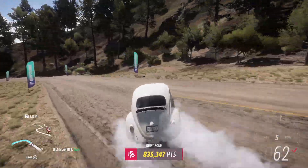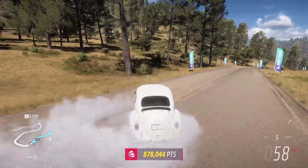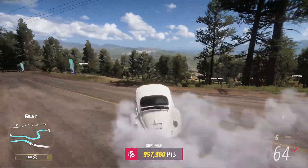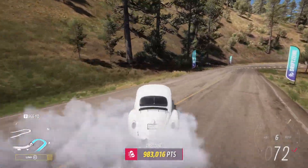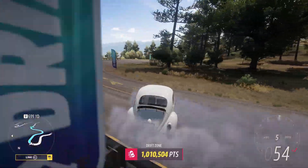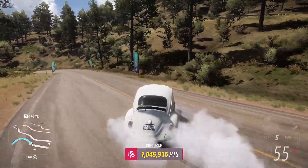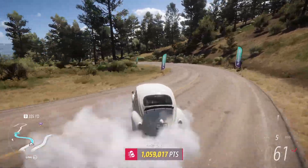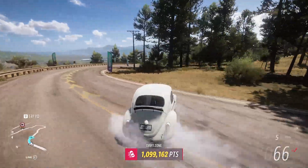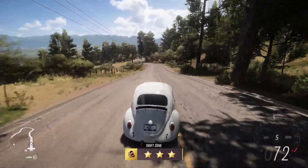Do a little zigzag right here. Try to come through this corner — we kind of double apexed it right there, that was pretty difficult. Almost at 900k. 950k. So we will break a million, which I believe most people should be able to do after a little bit of practice. There's one million right there. That also felt like a pretty good drift. We only got a little bit of time left. Get over 1.1 at least. One more corner. 1.1. 1.121 million. Wow.